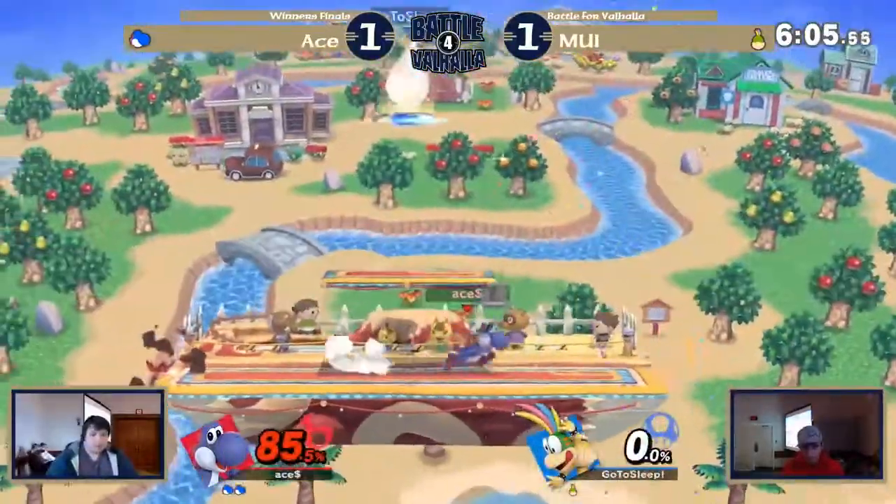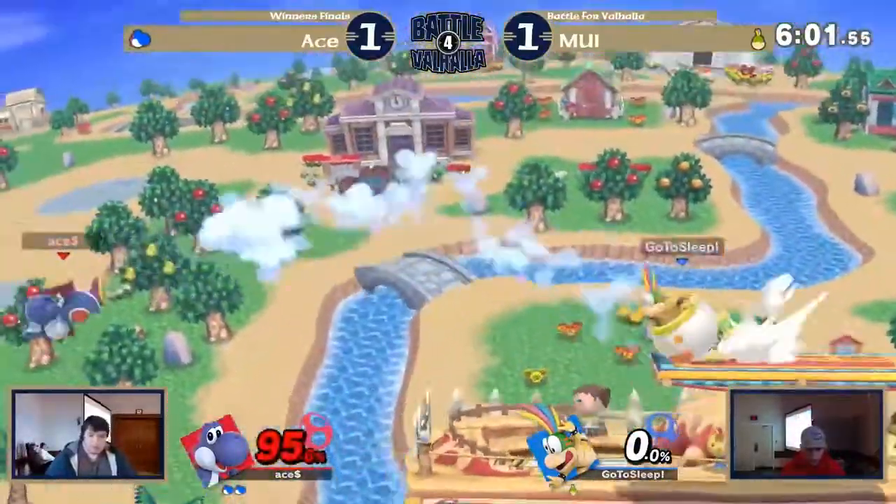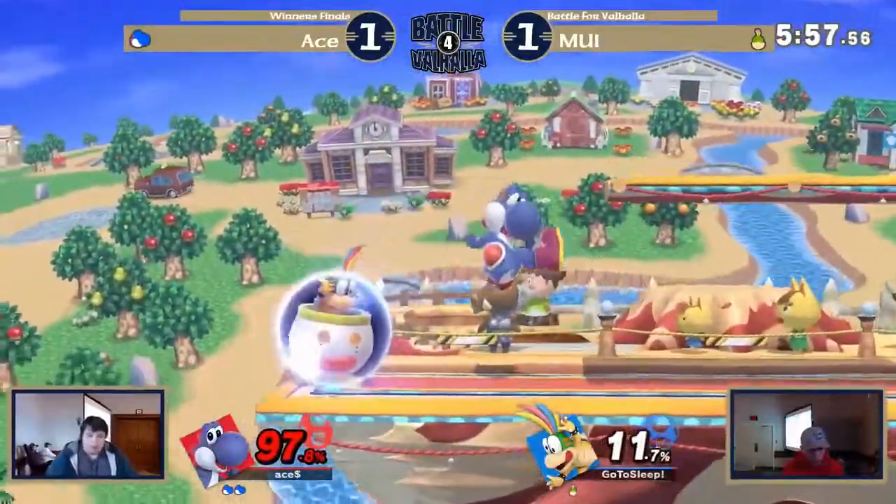Gets the forward air spike! I don't think MUI was accounting for that one. It has two frames of it. But he hasn't really utilized it on the ledge like we've seen just now.